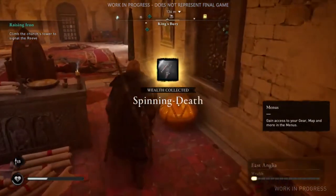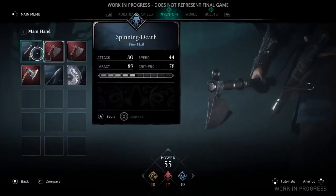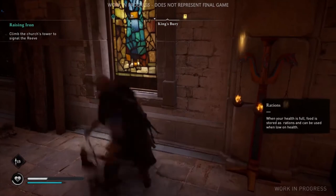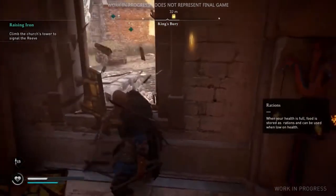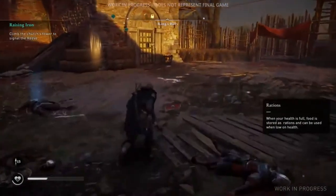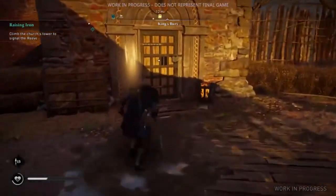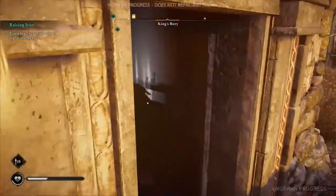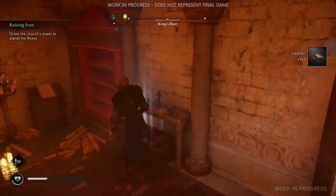Speaking of things we can touch, we just picked up this awesome new weapon. It's something we wanted to explore in Assassin's Creed Valhalla — we have fewer weapons in the game, but you can invest in them more so they become your weapon. Depending on your preferred playstyle or weapon type, you can choose to fight with that weapon and invest heavily into it.